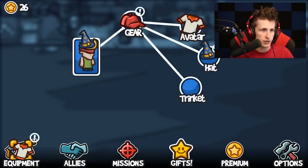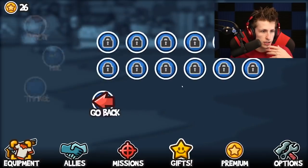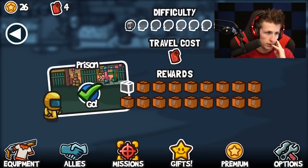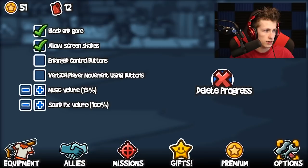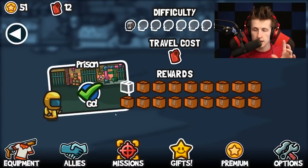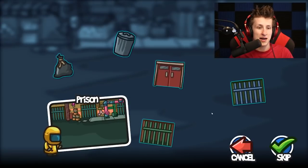Let's look at the gear. The hat gives a 20% find ammo chance. No trinkets, no allies. Let me check options — vertical player movement using buttons, let's try that. That might be a little bit easier with the buttons to click. I might have to set up the controls if you guys really like this game. Alrighty, let's play. We have to go to the prison now, okay, I'm ready.